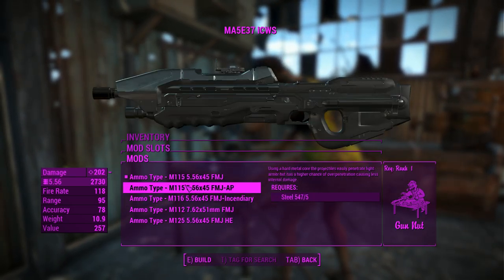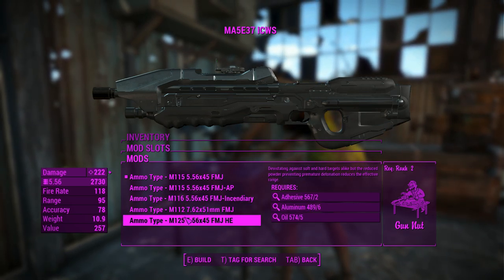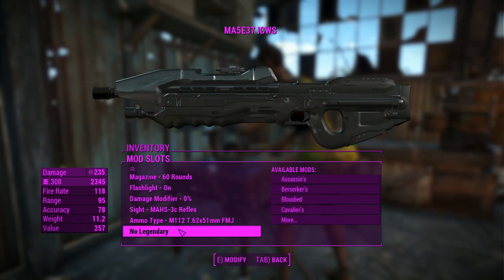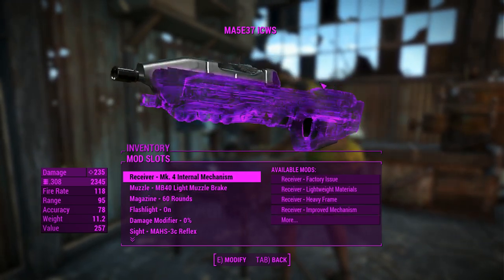You can change the ammo type: FMJ, armor-piercing, incendiary, and even more FMJ — except one does more damage — and there's an explosive option too. Let's not chuck the explosive one on just yet. That'll be our first ICWS. I'll create a couple more and see you in a bit.